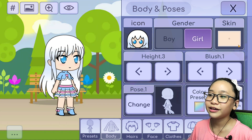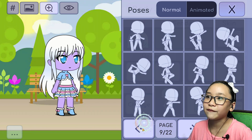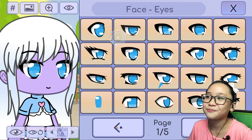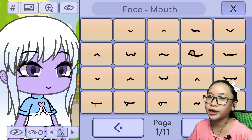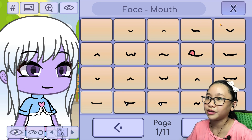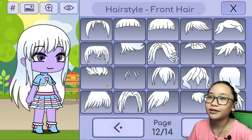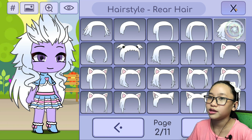Height three — I always use that. Her skin color with no blush, and I'm going to use the same pose. Her eyes are the same and her eye color is purple. She has a big smile so I'm going to use this expression. Her hair is lifted up too, using the same hairstyle, and the rear slash back hair is also the same.